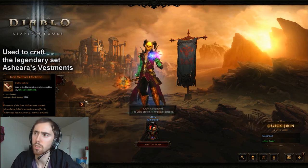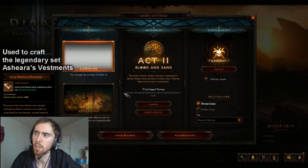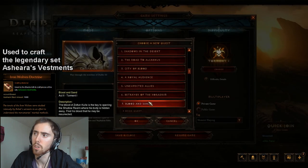What's up y'all, this is me, your boy Azengold, and today we're going to look at how to get the Iron Wolves Doctrine. You use that to craft a set of Shira's Vestments, and we're over here in Act 2.